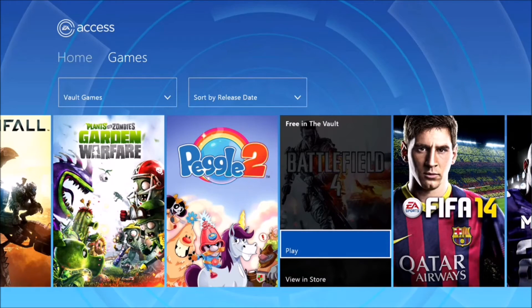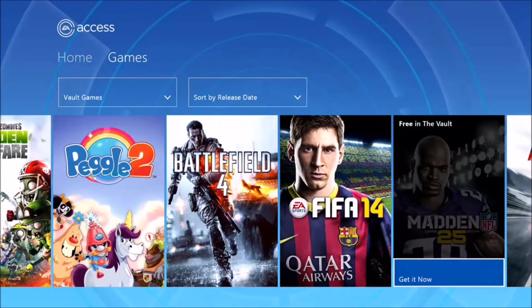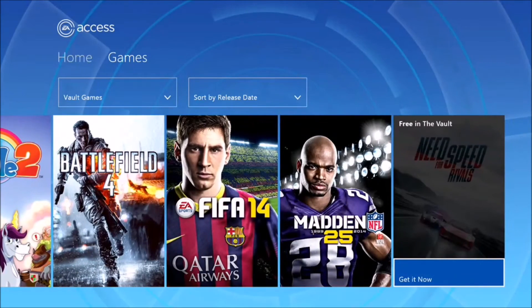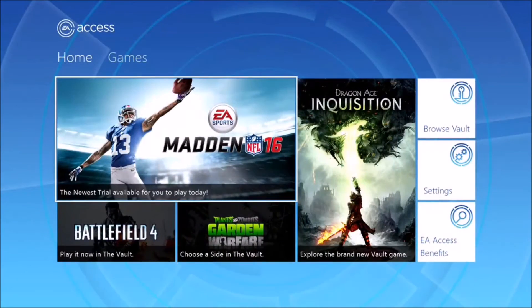Now this is just the core game — you're still going to have to pay for downloadable content. You also have FIFA 14, Madden 25, and Need for Speed. Those are the only games currently available in the Vault, but EA Access has said they're going to be adding more games.